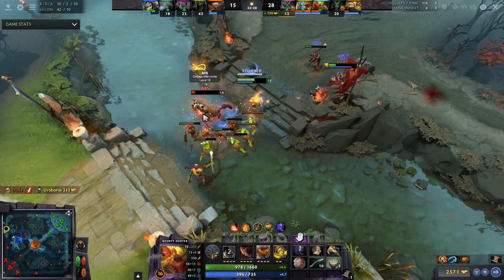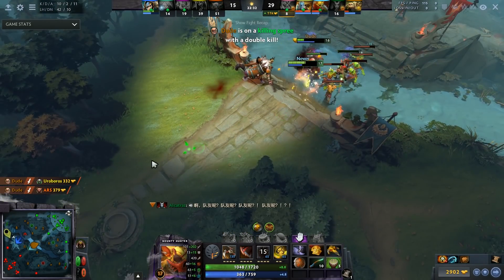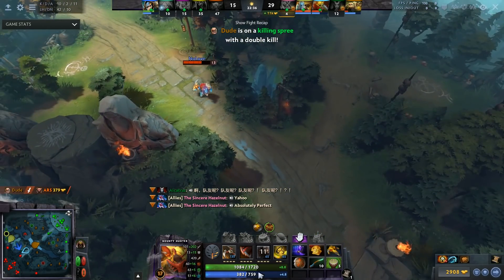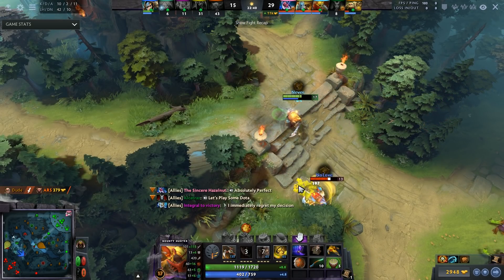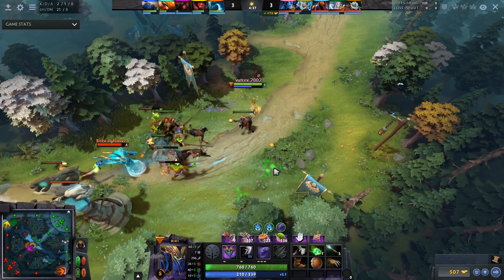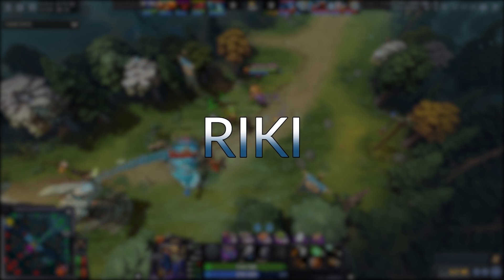Run out the supports and Solar Crest the enemy carry — it's going to make your fights super easy, as most supports can't deal with Bounty Hunter's high movement speed and the fact that you deal half their health with one Jinada and a Shuriken Toss. Being a fourth core in solo queue is great.